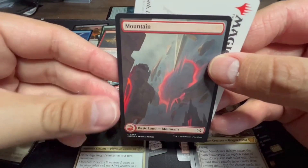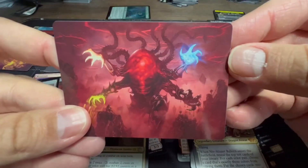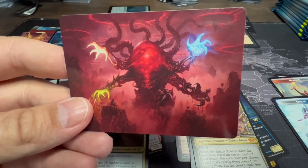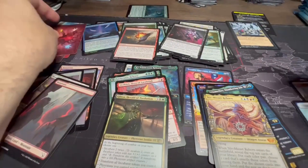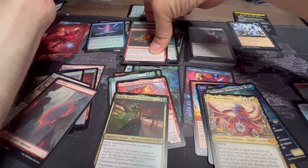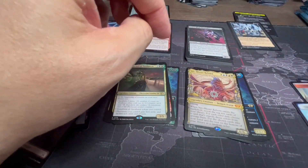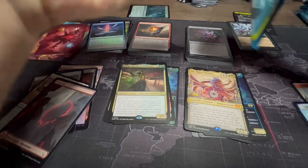Then we've got some uncommons, and a full-art land — a fun Phyrexian Mountain. And poor Omnath — I knew he was going to get five colors somehow, I just didn't realize it was going to be through completion. Let's get this cleaned up and make the stacks a little bit easier. Only five packs remaining in this stack, let's get into the next one.